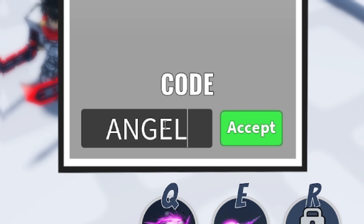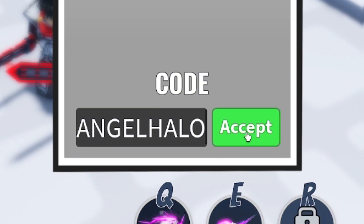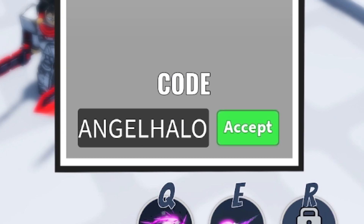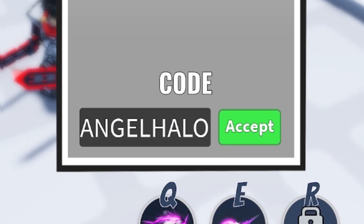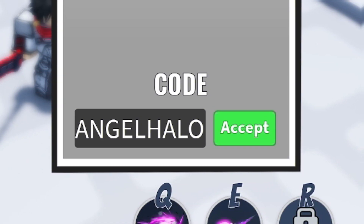Next, redeem code AngelHalo — that's A-N-G-E-L-H-A-L-O. Also make sure you check out rblxcodes.com. There's a full list of all the working codes for this game on that website, where you can simply copy and paste them — it literally just takes a few seconds. Not just for this game, but any Roblox game in general.